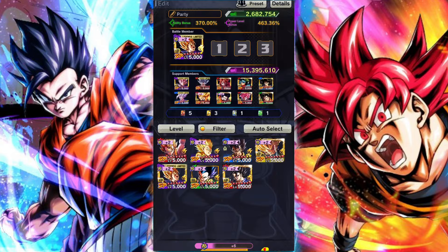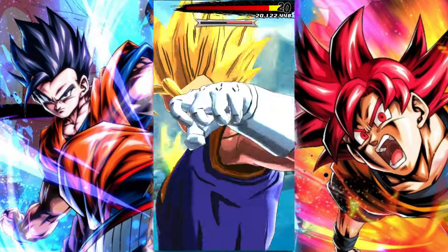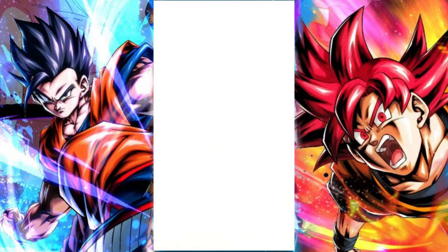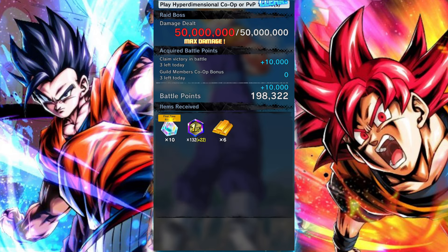That's pretty much everything you need to know. For those of you who have not done a raid before, the concept is actually very, very simple. Essentially, you will pair up with someone else online, and you and them will fight the boss together. After you fight the boss together, you'll be able to defeat their shield. Once you knock out their blue shield, you do a Rising Rush at the same time as your ally, and you'll be able to actually instantly defeat the boss. So, a very straightforward process.